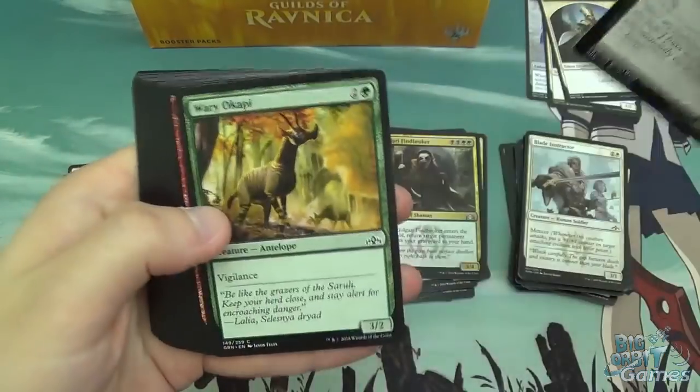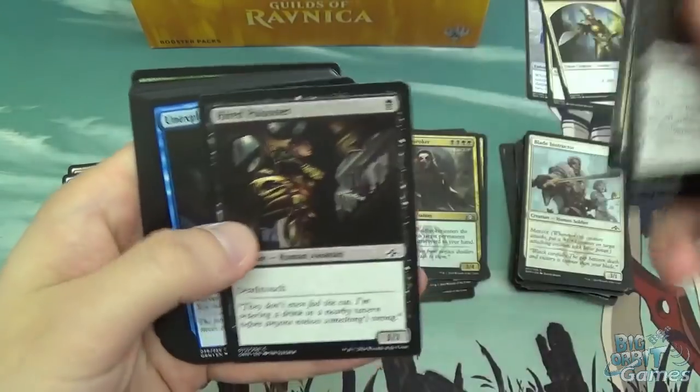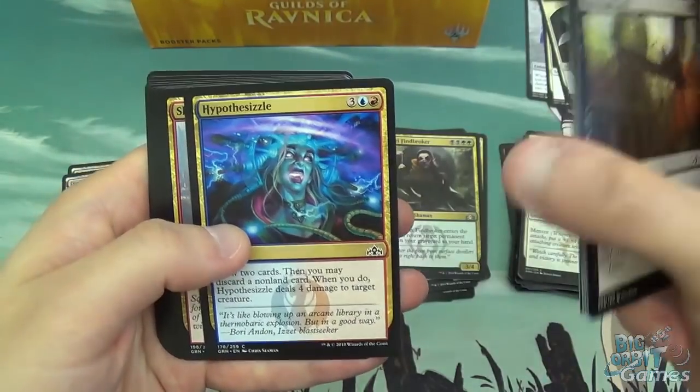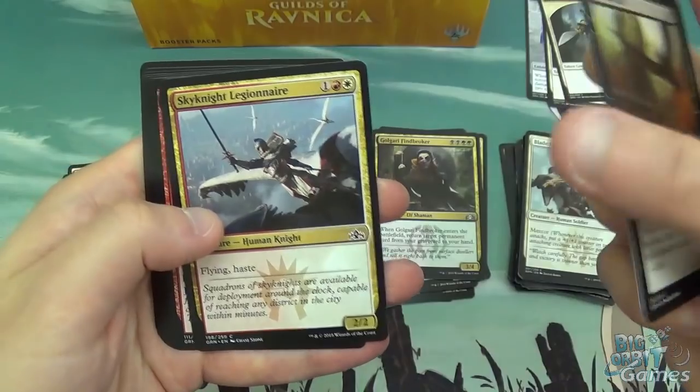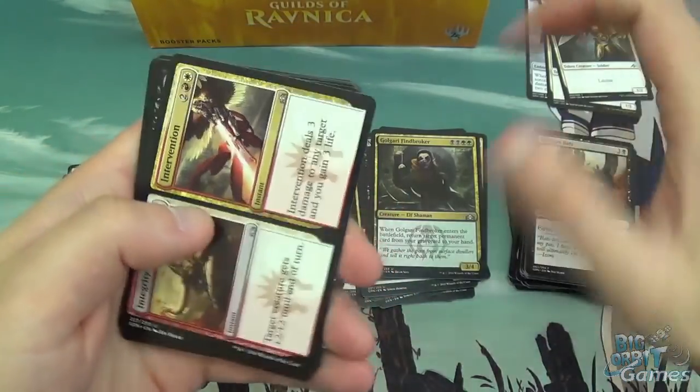Next pack: Butts and Bats, Warrior Copy, Ornery Goblin, Dimir Informant, Skyline Scout, Hired Poisoner, Unexplained Disappearance, Hypothesizzle, Sky Knight Legionnaire, and Maximize Velocity.